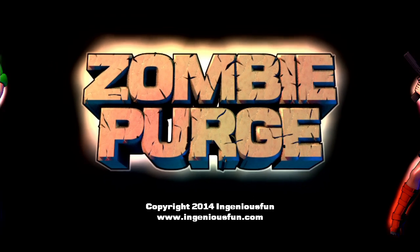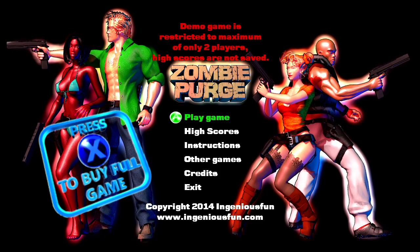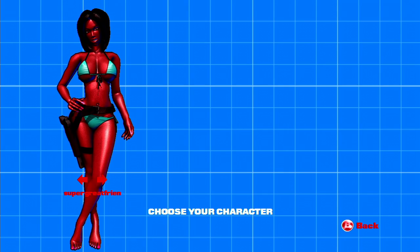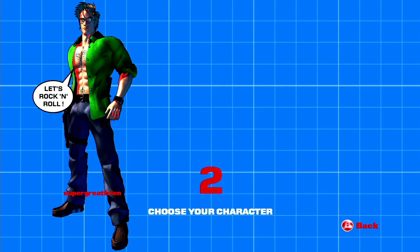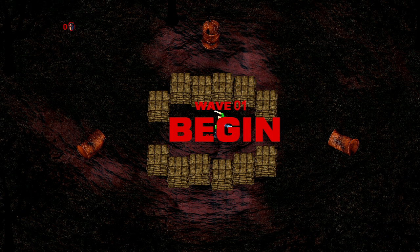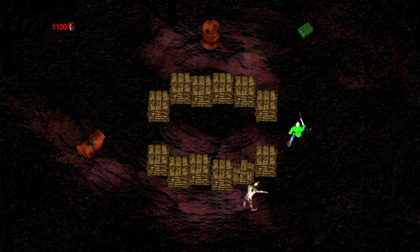Zombie Purge. The next game is Zombie Purge. In the zombie apocalypse, everyone has guns and strikes poses with the guns. Let's play the game. I can choose my character — we'll go with the default, because it's time to rock and roll. I hope you're feeling nostalgic, because Zombie Purge is XBLIG Condensed, let's say. It's one of these games — the old XBLIG standby of a double joystick, single screen zombie shooter.